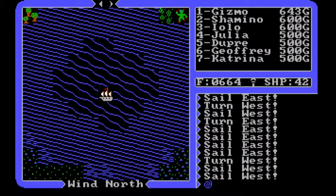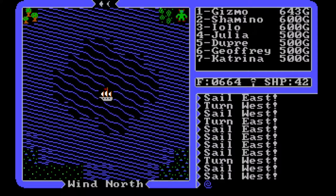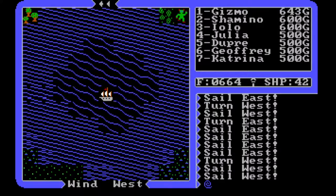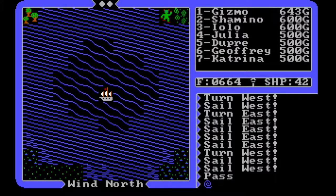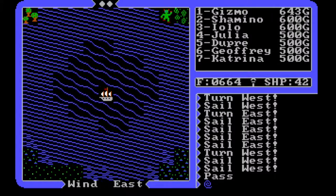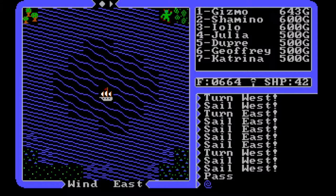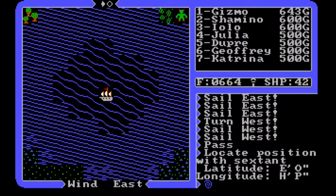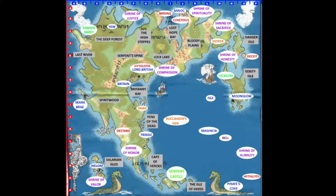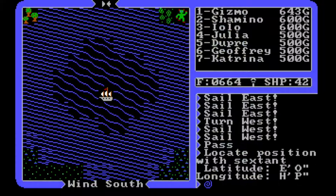So here we are - we are in Lock Lake. It's kind of sad that I didn't have the microphone hooked up, because boy, I probably squealed like a kid getting a puppy for Christmas when I saw that whirlpool. Let's investigate and see what there is to see. There's a town here we know. Let's do a location check - we're at E and H, right in the middle of Lock Lake, right where we're supposed to be. Good news!